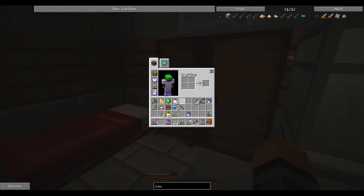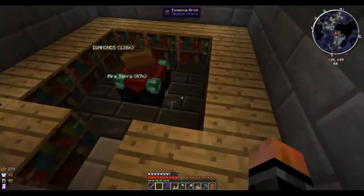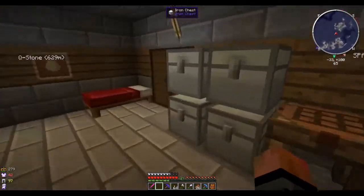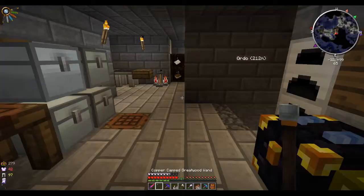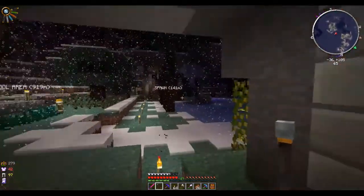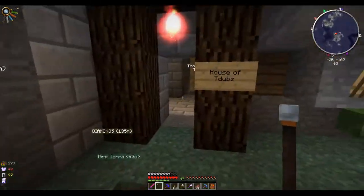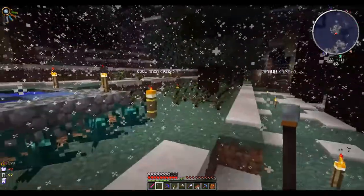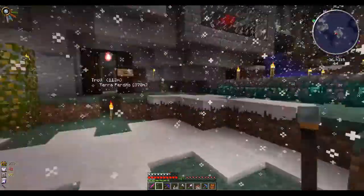My chest plate is about to go out so I might go ahead and get a diamond chest plate just to stay safe. I've also got the Goggles of Revealing which give me a vis discount, a copper-capped wand that can cast shock or lightning, and a night tour. I also got this magnum torch - I think I showed you guys that already.